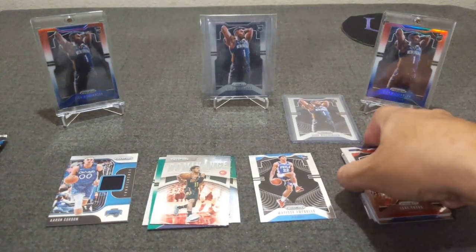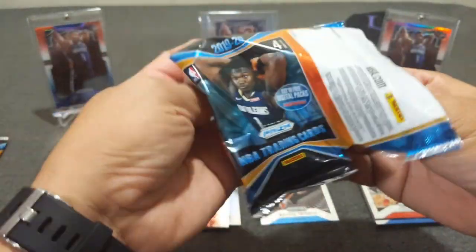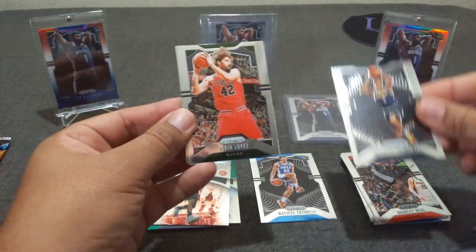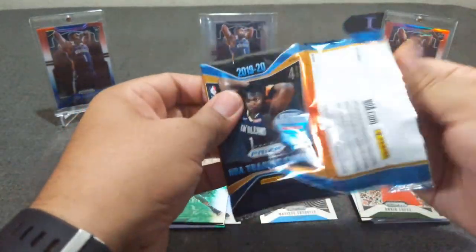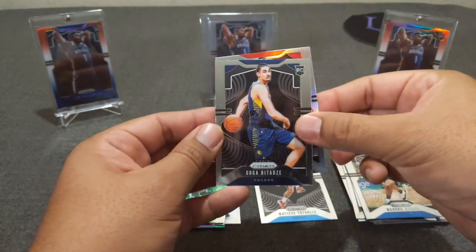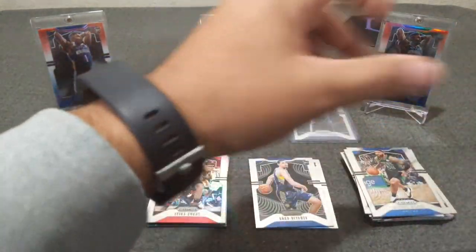Mr. Zion showed up. Let's see what we got out of this one — Bradley Beal, Robin Lopez, Michael Porter Jr., and a green dominant silver of Jayson Tatum. Last pack, then we move on to blaster number two. Josh Richardson, Goga, Marcus Morris, red Ivica Zubac silver. Not much rookies, but we hit the base rookie — the best base rookie that we can hit right now.